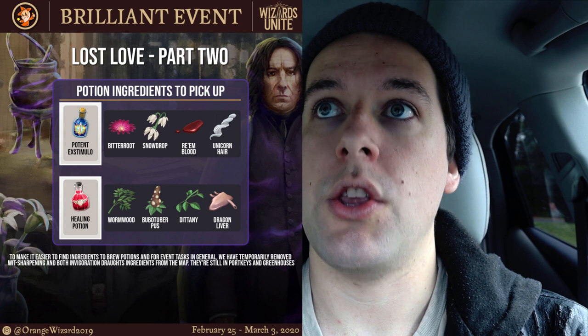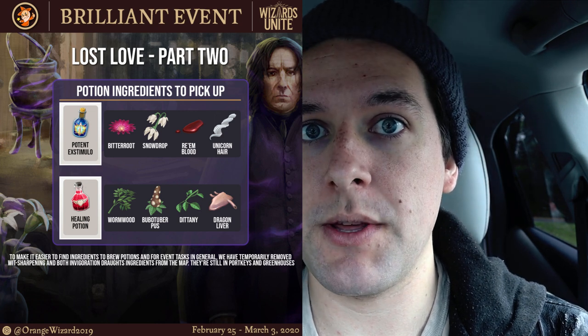I know what you're saying — the potion ingredients were so hard to find last week. They weren't doing what they were supposed to do. The feature didn't work the way it was supposed to, and they are very aware of that. I talked to Phasers and she's passed along to the development team, and they've been squared away for this particular event. So this next week it should work and it will be a lot easier to find those ingredients. The Potent Stimulo ingredients you need are Bitterroot, Rimblood, Unicorn Hair, and Snowdrop.